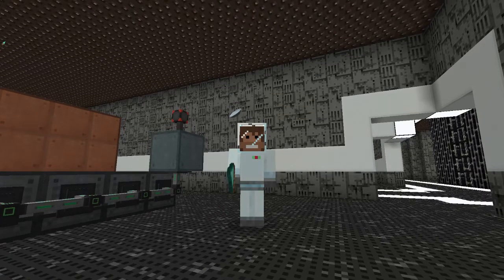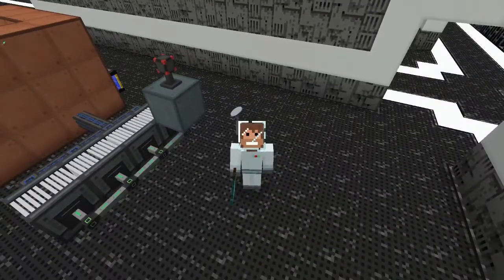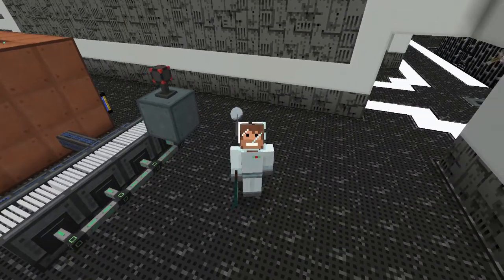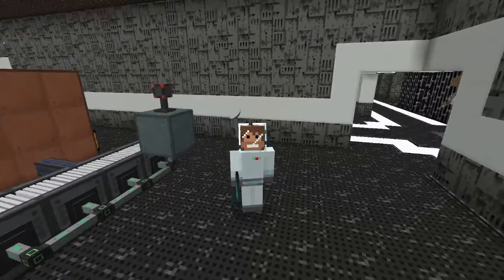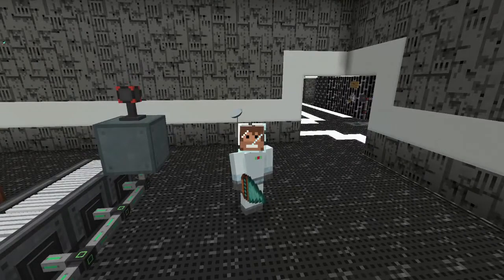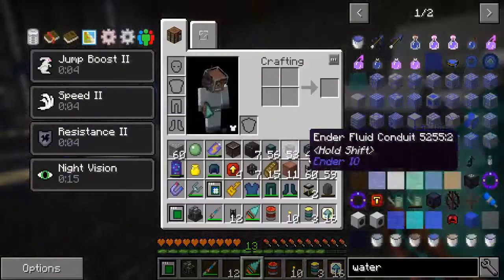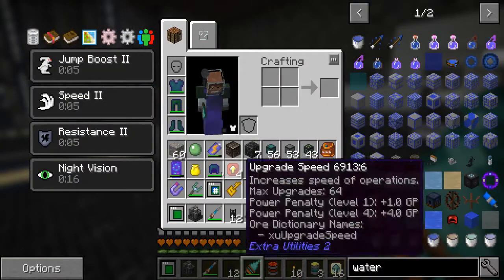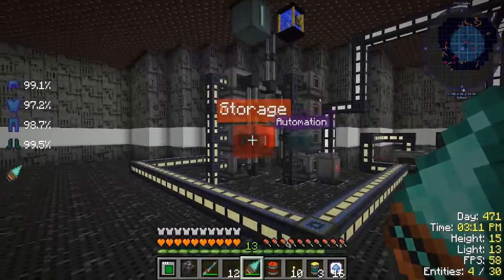Well hello people and welcome back — I think this is day four of our Mekanism ore processing. We're just big old bags of dumb, mostly. But not you — well, you might be dumb. You don't have to be smart to live or be president. You can be whatever you want to be. I've gotten by fine being dumb, so welcome back.